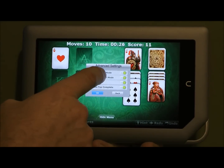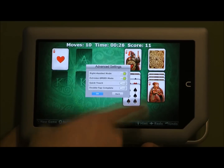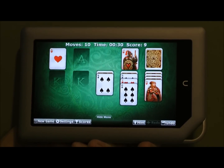Under Advanced Settings, I can also turn off Quick Touch, which is the single tap. And I can also turn off the double tap to complete — to move things up above. That way, for people who like to play by dragging, it won't accidentally move cards.